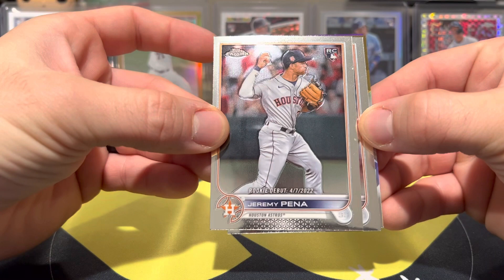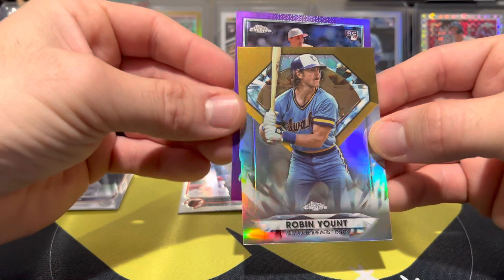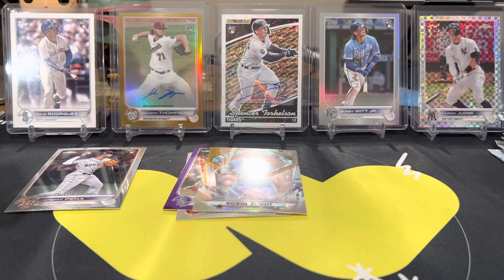Nice way to start. We got a Jeremy Pena rookie debut. We got a Rylan Bannon, Robin Yount. On the back we have a George Kirby. Decent pack right there.